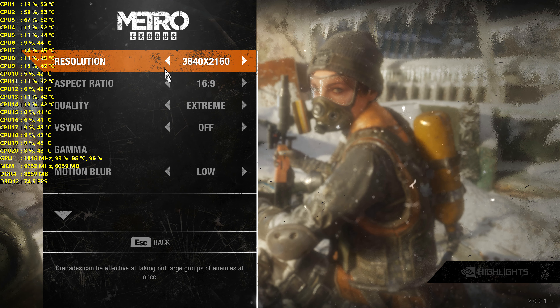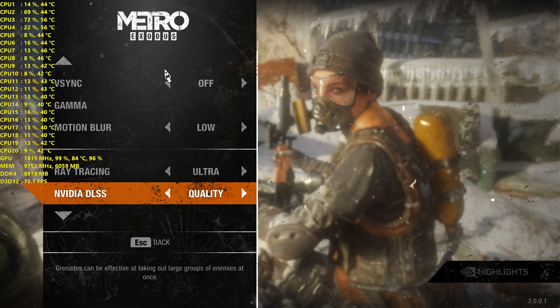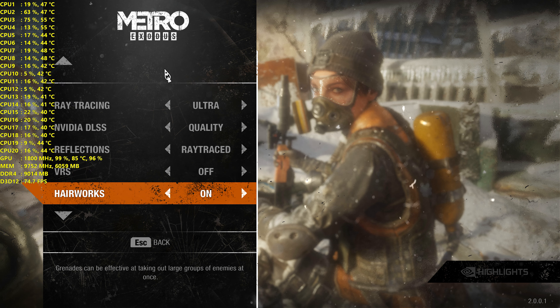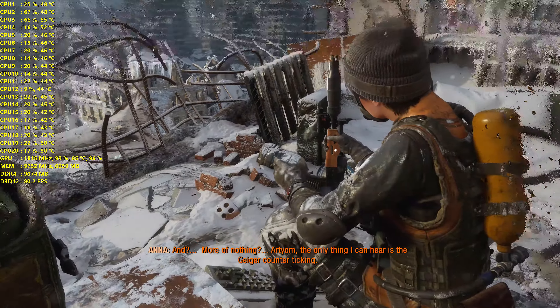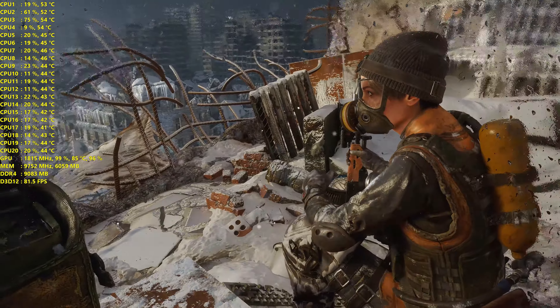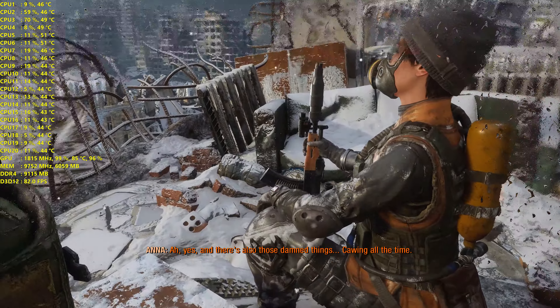What's up guys, Sloppy here. We're doing Metro Exodus Enhanced Edition — 4K resolution, everything cranked up, motion blur on low. We're going to leave ray tracing on ultra and Nvidia DLSS we're going to have fun with. We'll start at quality, go down through the settings, see how it runs from the beginning on the different settings, and then we'll do another video where we try ray tracing and keep tweaking different sections of the game.